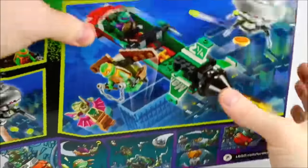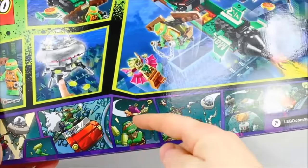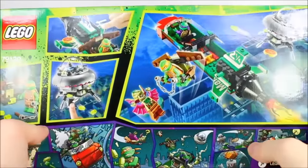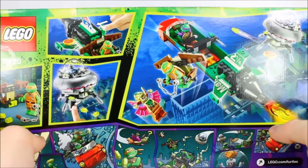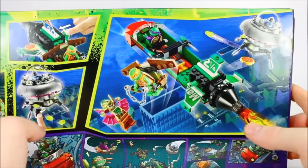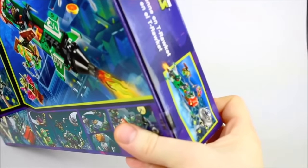Looking at the back of the box, we can see what you're able to do. There's even a little cool comic strip showing the storyline. The Krang gets a spaceship, the Teenage Mutant Ninja Turtles get their own rockets. The Mutated Dr. O'Neil is kind of flying around and even Michelangelo gets his own little glider. So let's go ahead and open this up and see what we get.